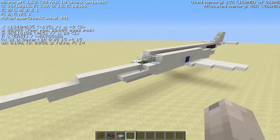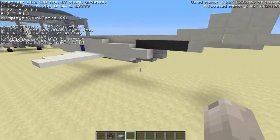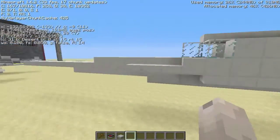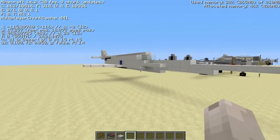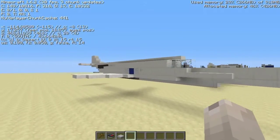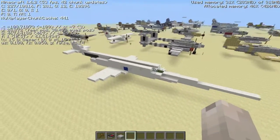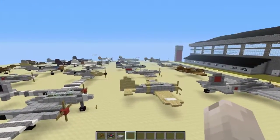This right here is the X3 — one of the X-planes. If you've ever heard of the X-planes, you've probably heard of the X1 or X2, the little orange things that broke the sound barrier. These are mostly just for experimenting at high speeds and learning how aircraft perform at high speeds. And that is all for the update.